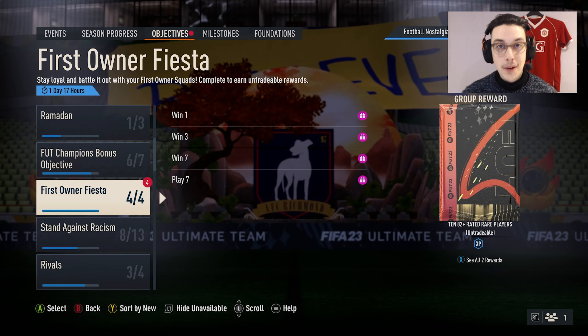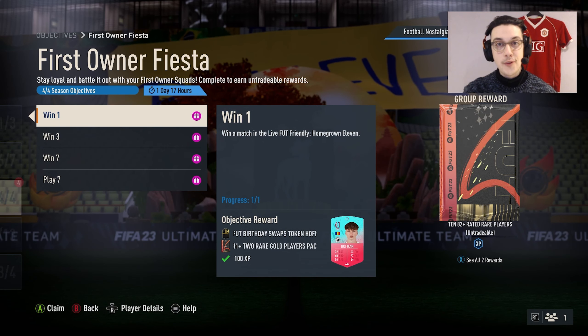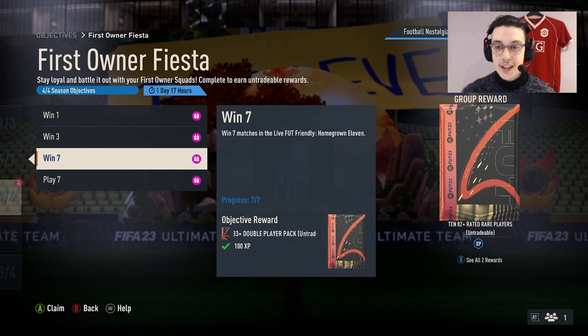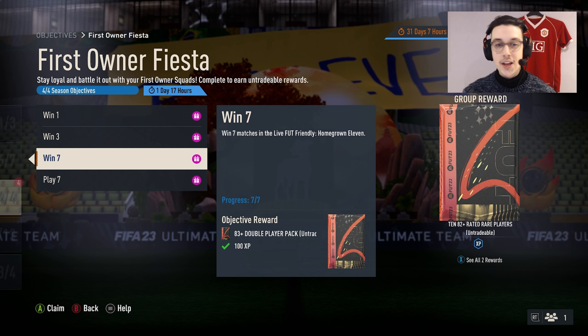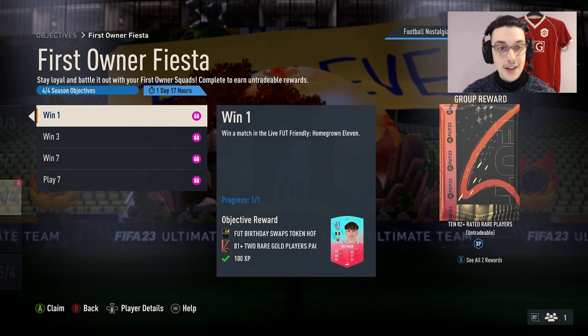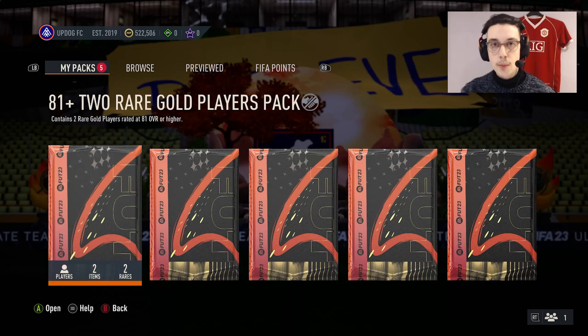Another week goes by and another week of completing First Owner Fiesta. If you guys are completing your Fut Birthday swap tokens, make sure you're doing this one. You only need one win, so it's very easy to do. If you want to continue, you get a 1082 plus at a rate of rare players if you win seven out of 12 matches. We managed to complete it in seven matches — we were in good form. Hopefully we can get some good fodder and maybe a Fut Birthday.